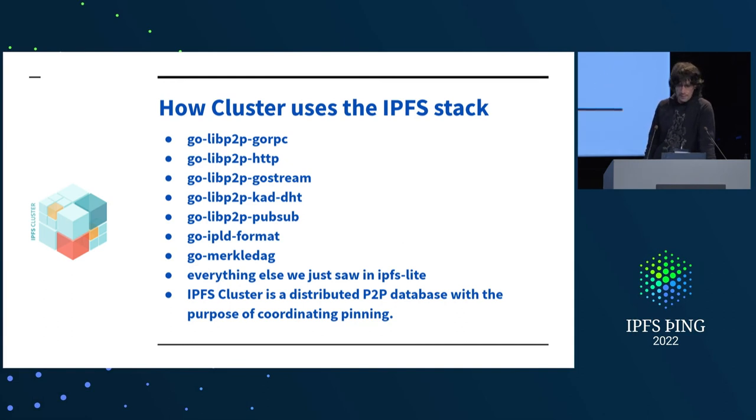This is essentially the list of libraries we use from the stack. IPFS Cluster is a distributed P2P database with the specific purpose of coordinating pinning, taking advantage of essentially every piece the Go IPFS stack offered. As we built it, we added missing pieces — the CRDT part, the Go RPC part — but all the other pieces facilitated the task greatly. We get pubsub for free, content addressing for free, the ability to receive blocks from anywhere in the network for free, and we were just covering small gaps.